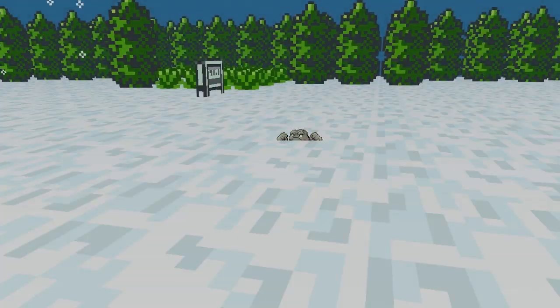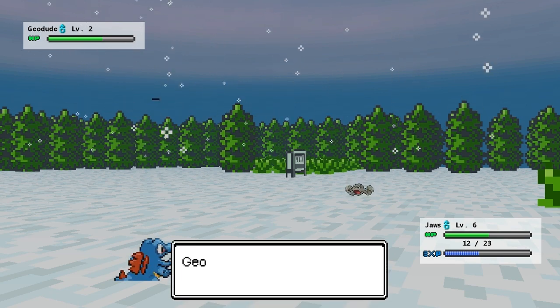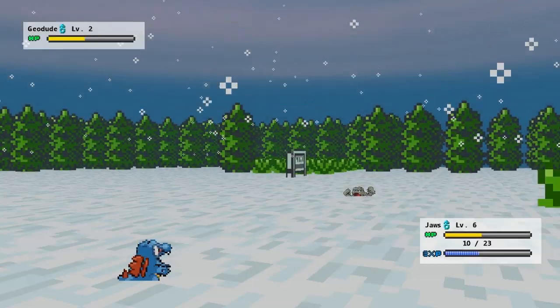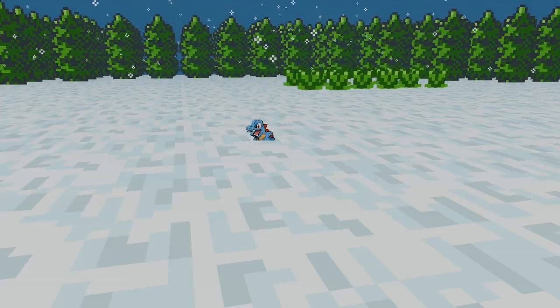A little annoying thing — I guess it's a bug in this version — is a little line that's actually there in battle. I don't really know what that is, but it's a little bit annoying. It's like the kind of underline you get when you're trying to type something in a document, so I'm pretty sure that's not supposed to be there. Hopefully it'll be fixed soon.